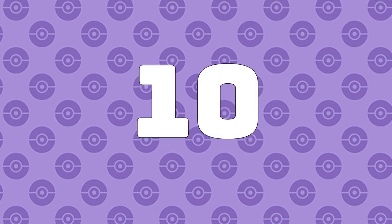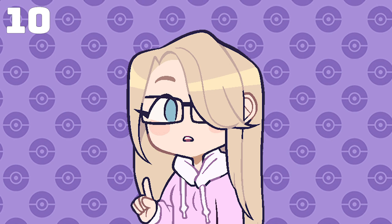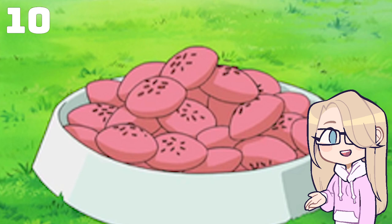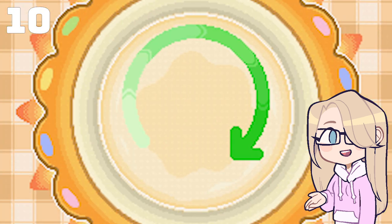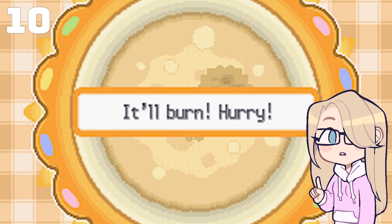Number 10: Poffin making in Diamond, Pearl, and Platinum. I know Poffin making is a very, very small feature, but I found it very entertaining. This feature is how you make Poffins to improve your Pokemon's performance in Pokemon contests. It's a simple touchscreen minigame where you have to mix the batter clockwise or counterclockwise. The better you do, the better your Poffin turns out, and you can get even better Poffins by cooking with friends through local wireless. It's at the bottom of my list because, although it's a very minor part of the game, it was rather fun for me.